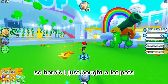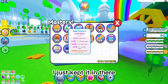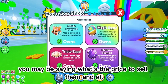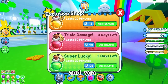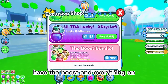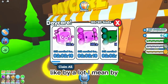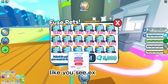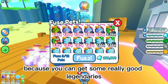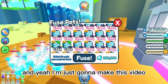I just hatched a lot of pets and kept them. What we're going to do is try to sell them. When you're hatching, I would say have the boost and everything on because it gives you extra luck. If you don't have the best pets, maybe try to fuse them because you can get some really good legendaries and even some shinies as well.